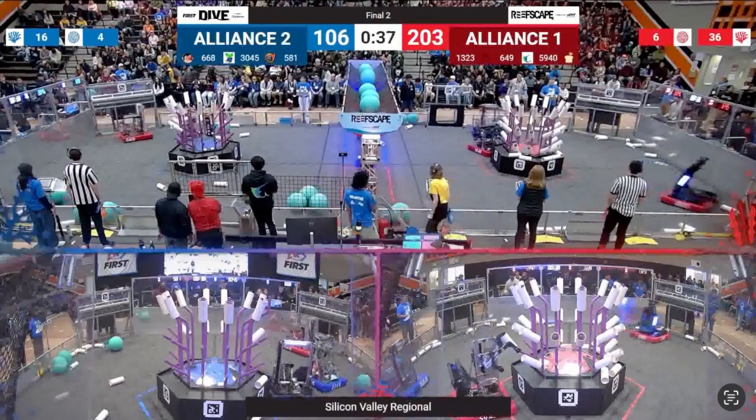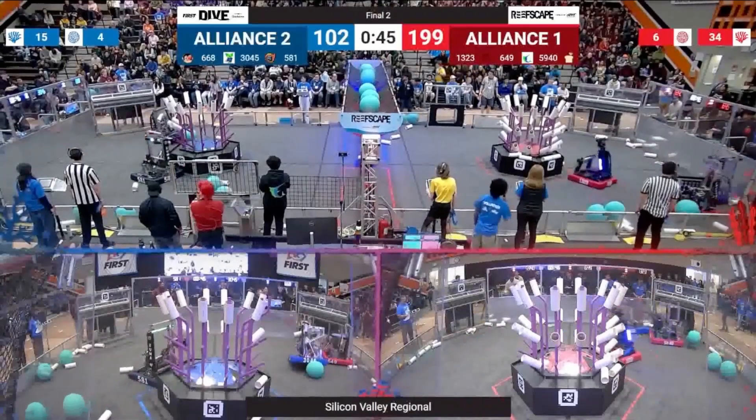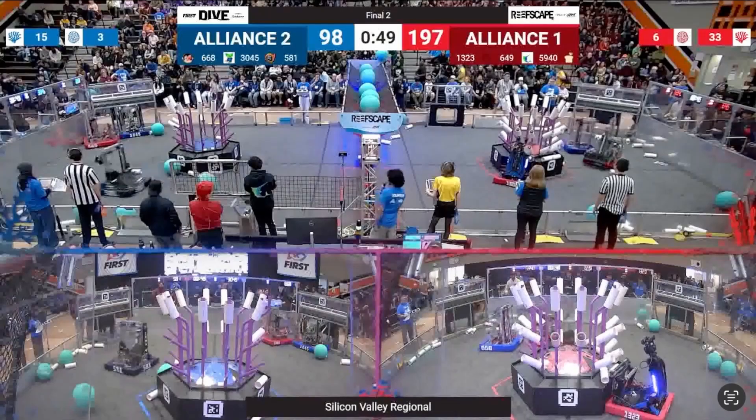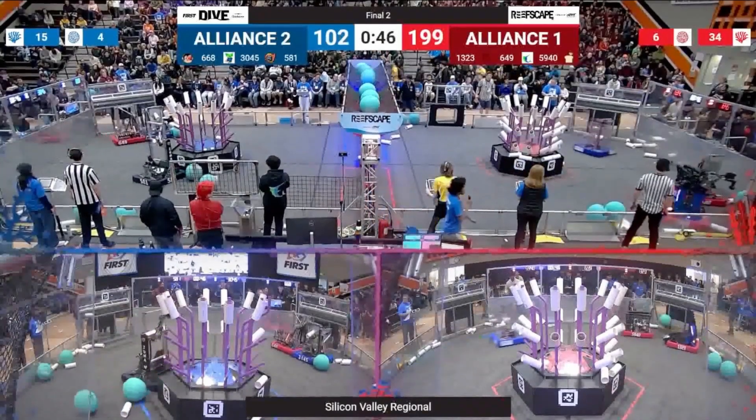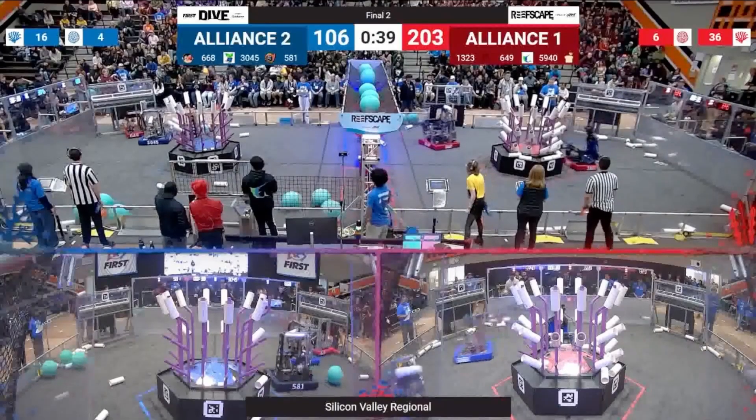At 42 seconds, we see 3045 fall victim to one of the unfortunately common hazards in this game — algae — and it's actually because of defense. Watch 649 Enstd Fish push 3045 onto this algae, causing them to be completely incapacitated. 581 has to take time to go push 3045 off that algae. Algae is obviously one of the more dynamic elements of this game — robots getting stuck on it is problematic. I even saw some robots putting algae from the red side onto the blue side to act as landmines.